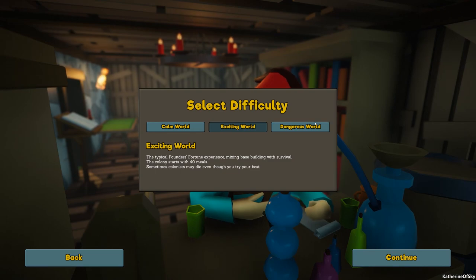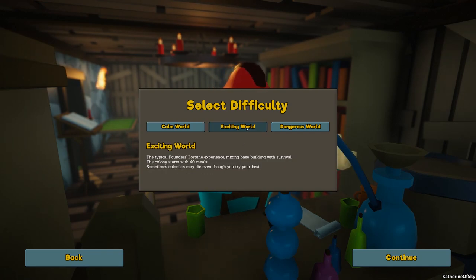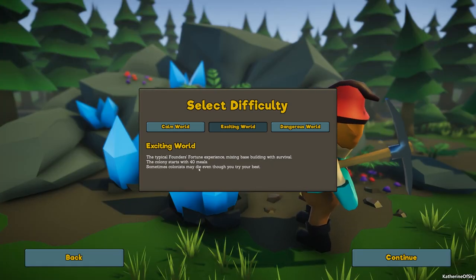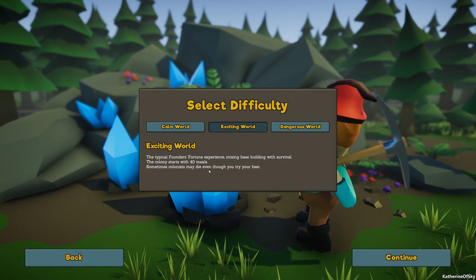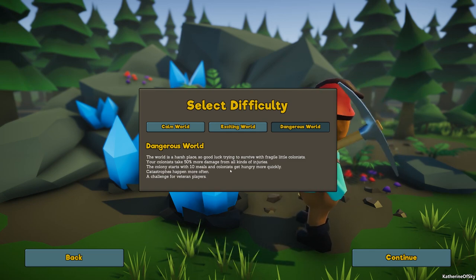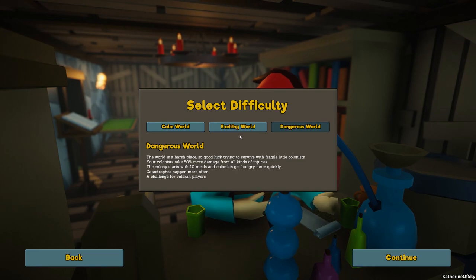There are three different difficulties already. We have a calm world, which is basically impossible to die. Then there's the exciting world — the typical Founders Fortune experience, mixing base building with survival. The colony starts with 40 meals and sometimes colonists may die even though you try your best. Or we go with a dangerous world — a harsh place. Colonists take 50% more damage, the colony starts with 10 meals, colonists get hungry more quickly, and catastrophes happen more often. A challenge for veteran players.